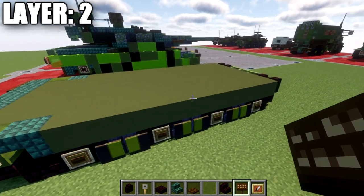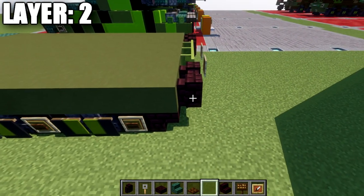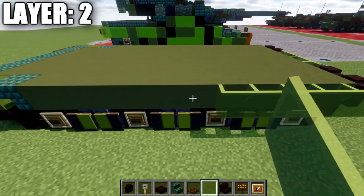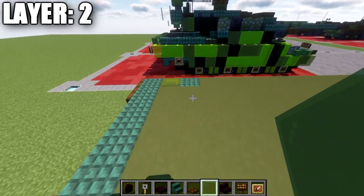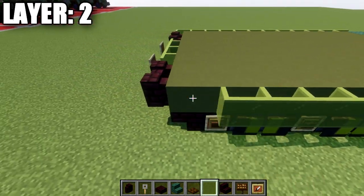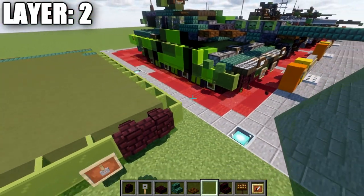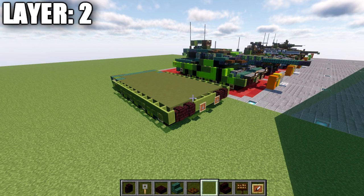The last step for this layer is to take green stained glass panes going off the narrow brick walls, placing a row all the way along the side of the tank to the dark prismarine stair, and the same thing on the other side. That wraps up everything for layer number two. Let's move on to layer number three.